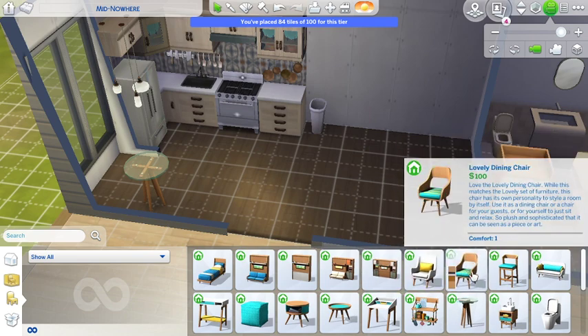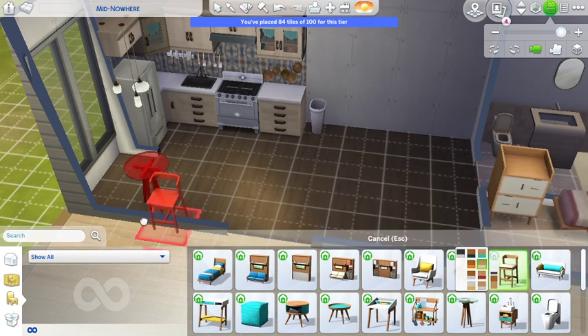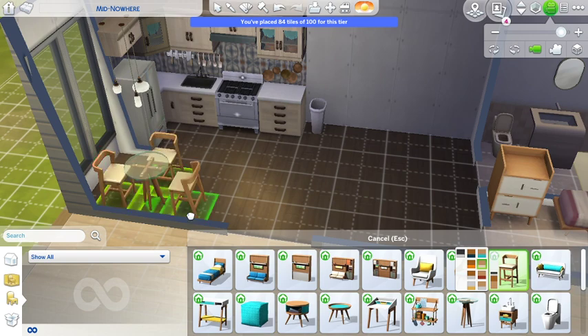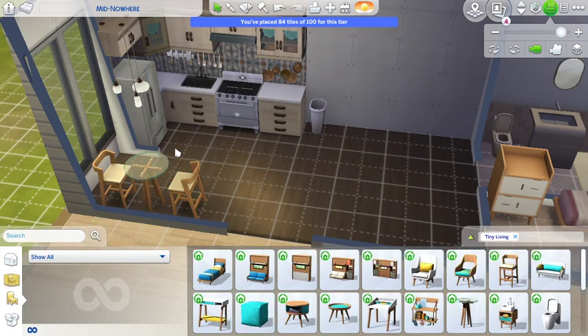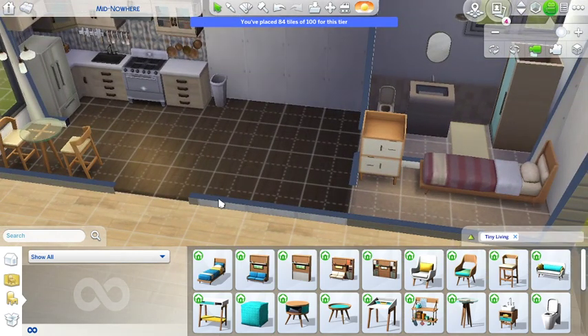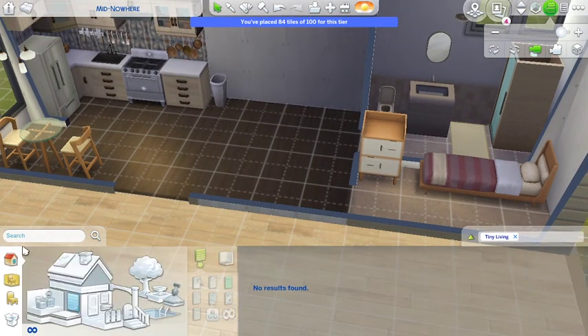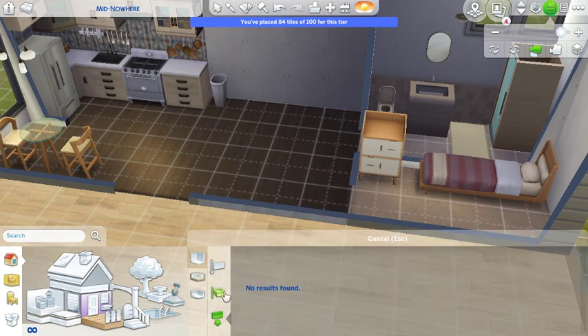They give us this little dining chair but we can never use it. I don't need a third one - we'll just make it two. That's so good guys. I'm going to put a half wall because I like half walls and they're really good.